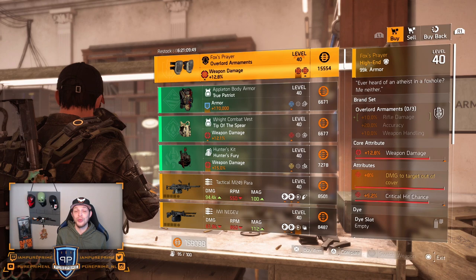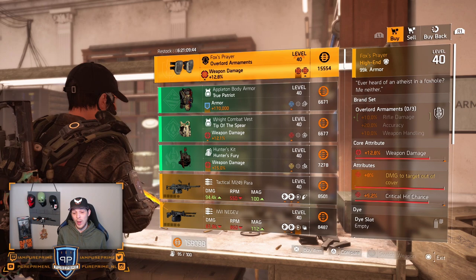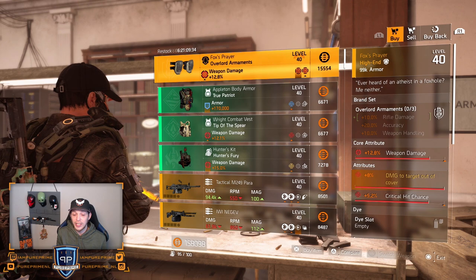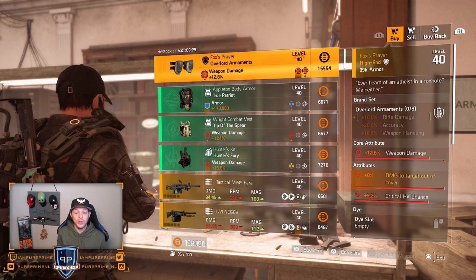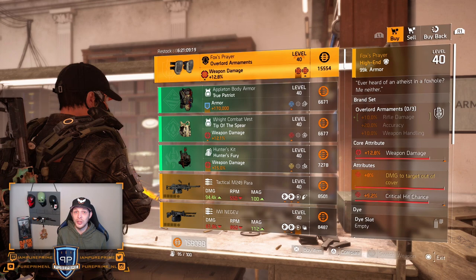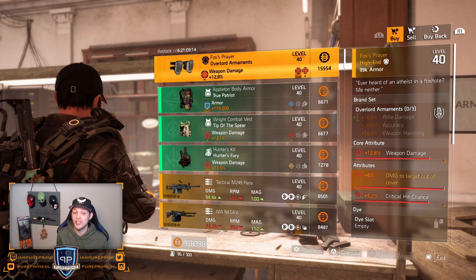There we are at the clan vendor. Look at this — right out the bat, the best buy of this week: 12.8% weapon damage and 5.2% critical hit chance on the Fox's Prayer knee pads, of course at 8% damage to target out of cover. This is a must buy guys. Roll that weapon damage to that max cap or even roll the weapon damage away for some skill damage, so you can use it with your crit skill damage build — one of the most popular and hardest hitting builds in the game right now.